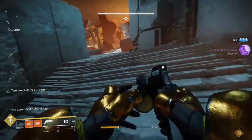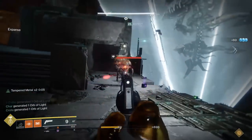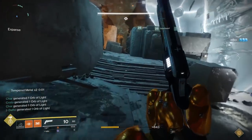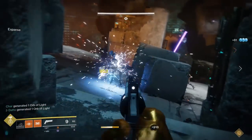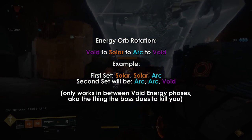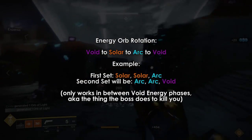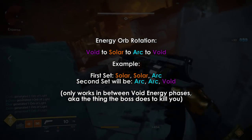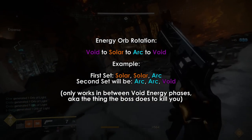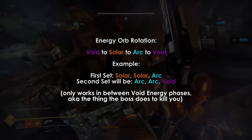During the fight, you have the opportunity to do 2 DPS phases before Argos does 1 void energy phase if you're fast enough. There's a way to tell what the next energy orbs you need to destroy will be in the sequence. The elements go in a rotation from void to solar to arc to void, so whatever the elements are for the first set of orbs, those will all rotate in the same direction for the next set.